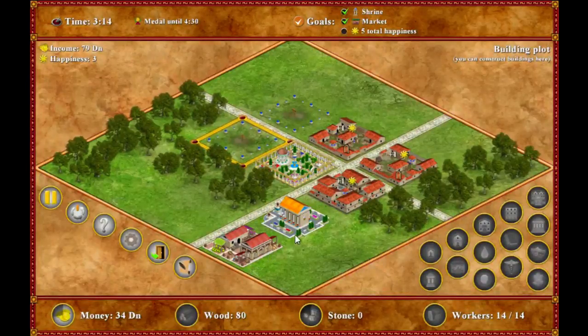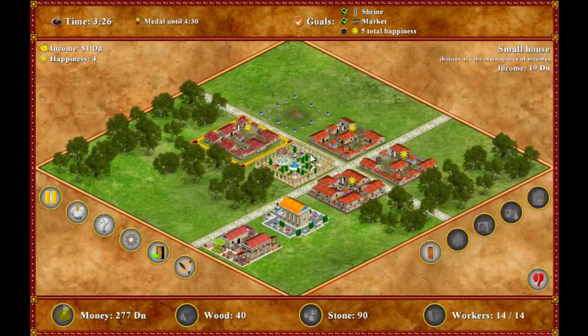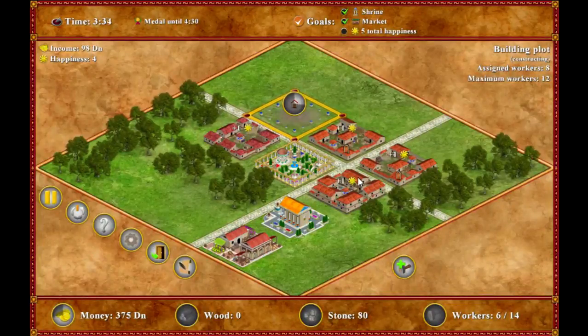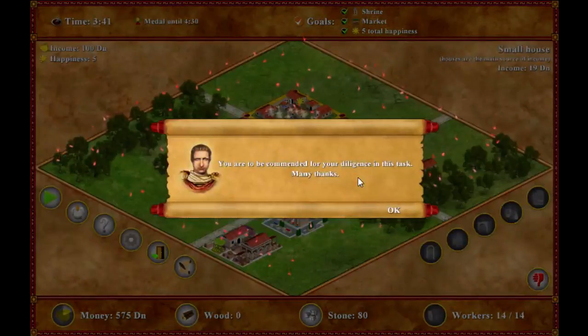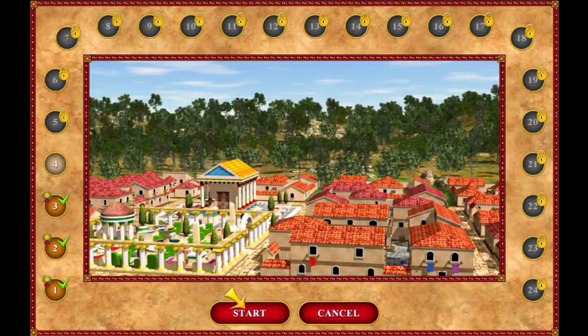Let's get more stone, build another house, and that will give us the happiness we need. And another house and it's done. Another medal. As you can see, this is more or less the feel of the game. You have to build houses to get income, temples, markets, gardens, industry — and build your empire from here. This was just a quick first look at the game.